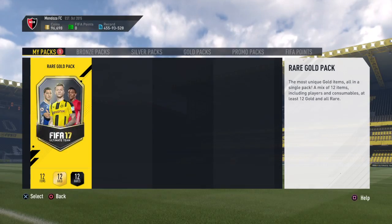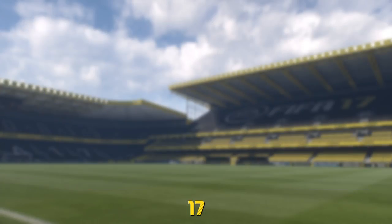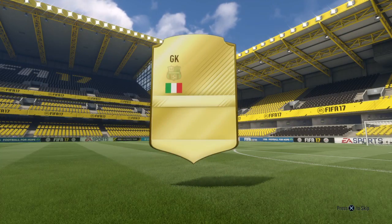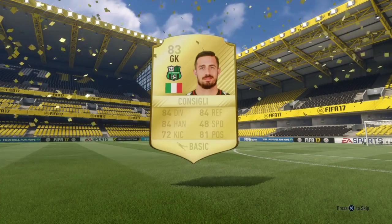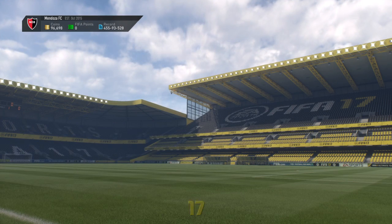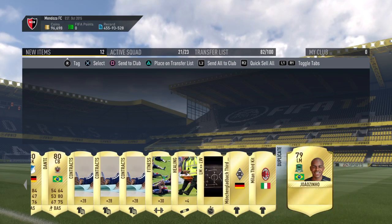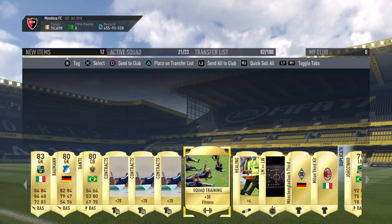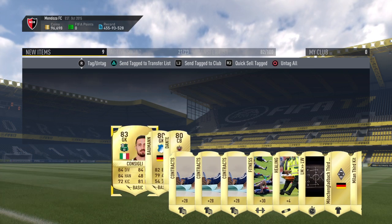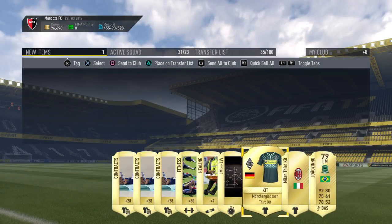Let's go ahead and open this pack — rare gold pack, 25k pack, can we get anything? Not a walkout. Nope, absolutely nothing. I'm not surprised to be honest. That's going to be Consigli. Yep, we get Consigli. Kante or Bellarin or anything? No. This is absolutely awful. I'm just going to send them all to the trade pile and send all that to the club.